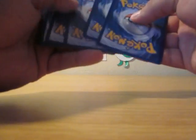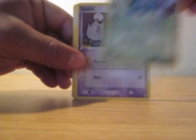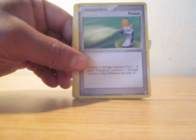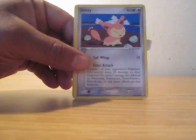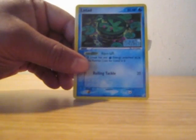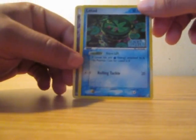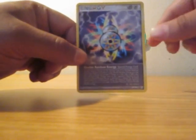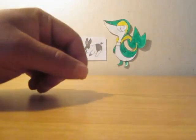It's the Jirachi pack. Trainer, Trainer, Trainer, Skitty. The Reverse Holo is a Lotad, and the Rare is a Double Rainbow Energy. Ha ha — cool!